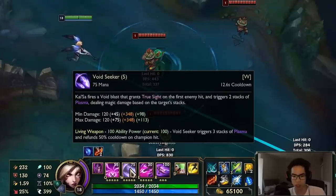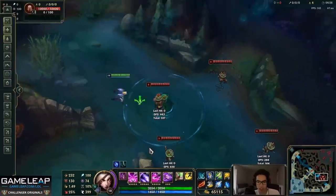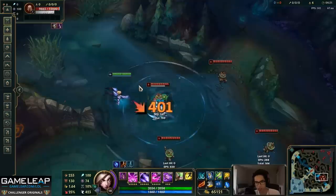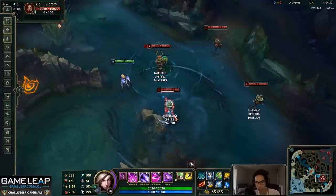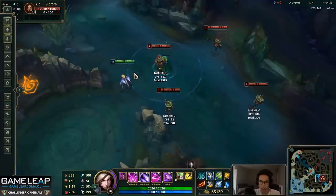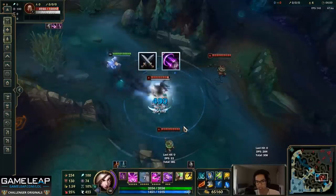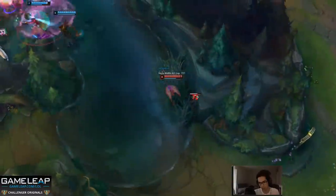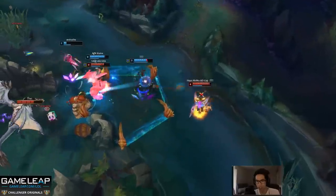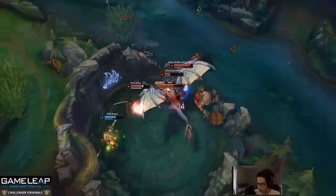W actually does more damage based on how many stacks the target has. The more stacks, the more damage — so if you have four stacks the damage is significantly higher, like 380 versus 690 or whatever the numbers are. If you have a choice, always wait for four stacks. Another way to maximize damage on W is to auto-cancel it to get an extra auto attack in.